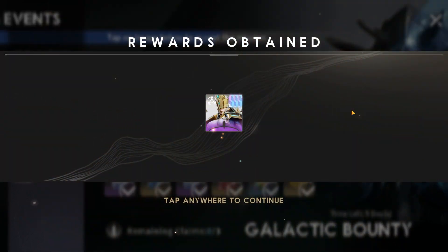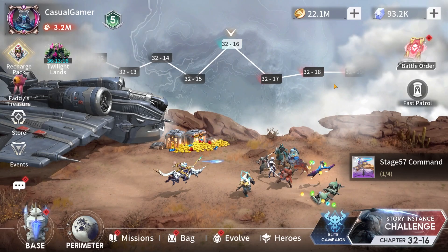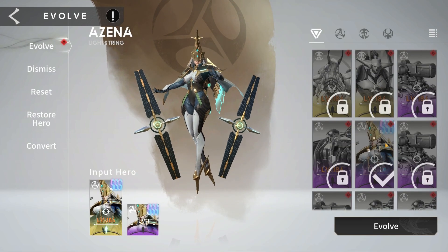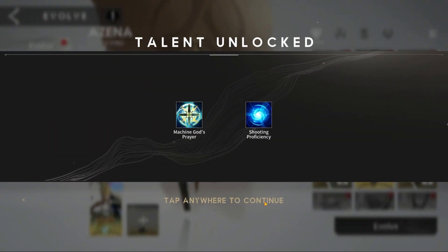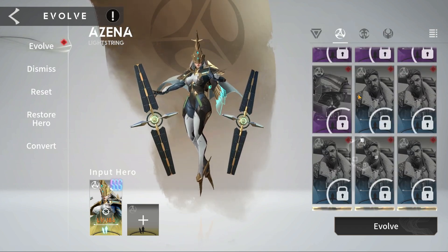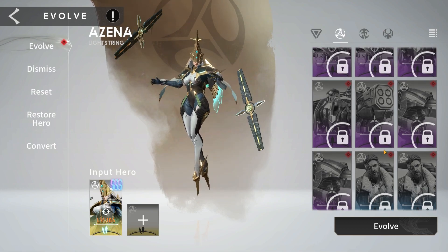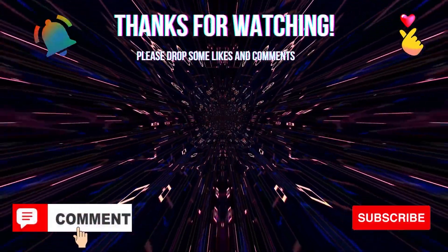Okay, here comes the copy of Azina, this amazing hunter unit. Let's evolve her pretty quick. Here she goes for her next evolution, unlocking talents and creating base stats for her. I believe I won't have enough food heroes to upgrade her even further, which is a bit unfortunate, but next time she will be upgraded by one more level.